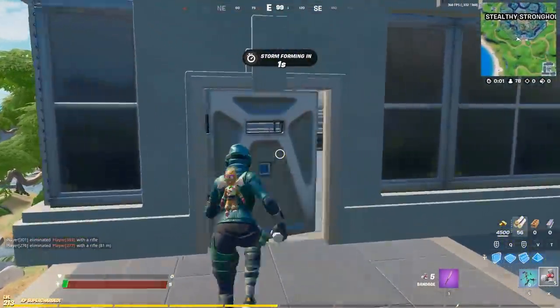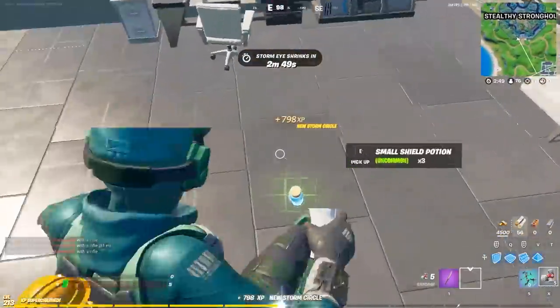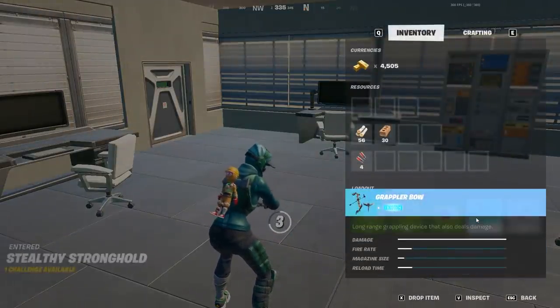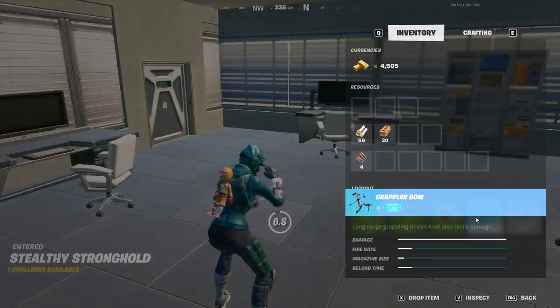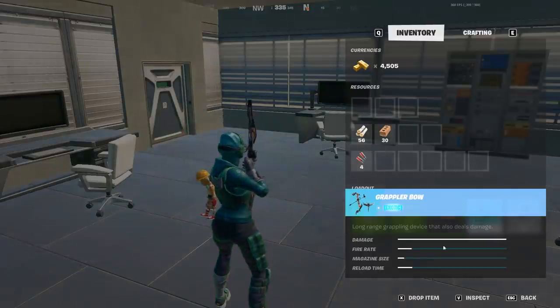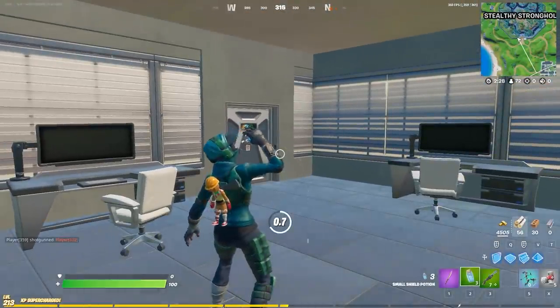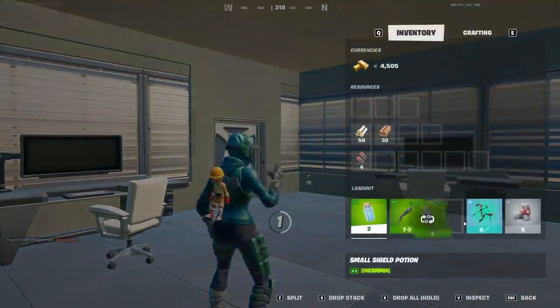We got the grapple bow. Let's have a closer look at this thing. So the grapples work with arrows, if I inspect this — long-range grappling device that also deals damage. The damage bar is literally maxed. We definitely got to check that out, but I actually need to eliminate some people and get some arrows first.